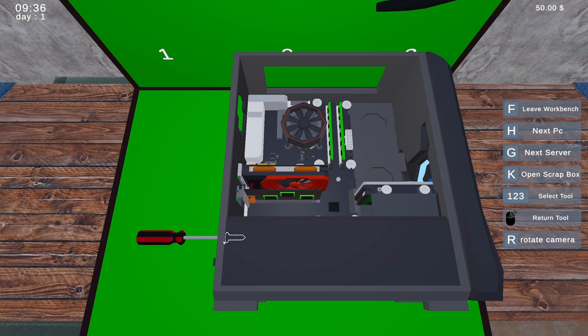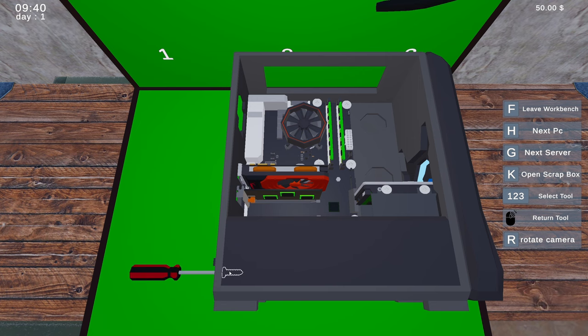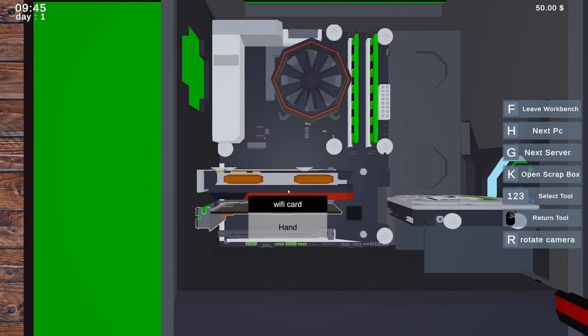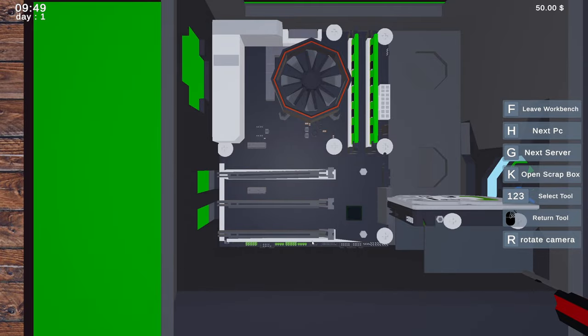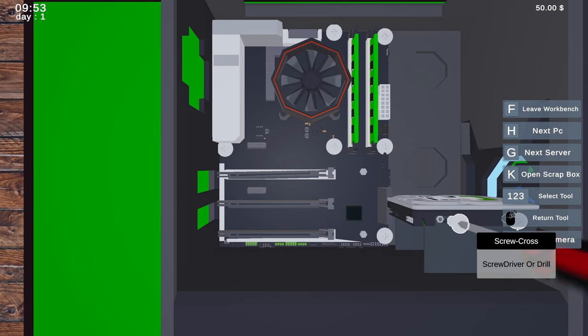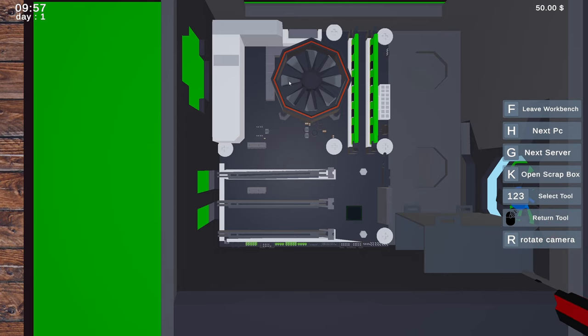Oh, here we go. This is cool, okay. So now — take out the GPU, take out this WiFi card. Oh yeah, here we go, take this off. Take out the hard drive.